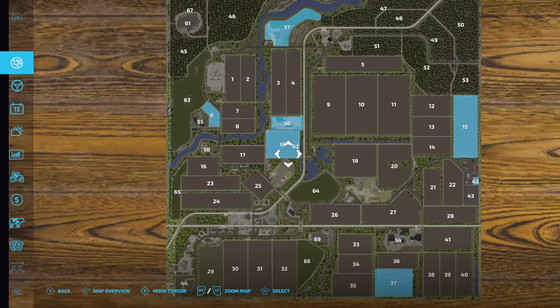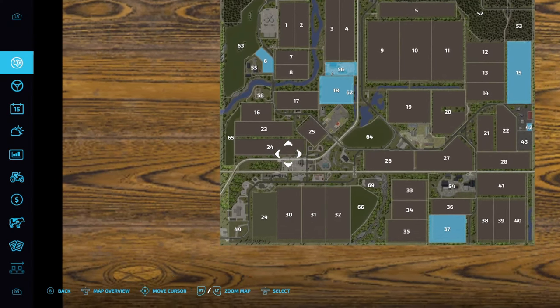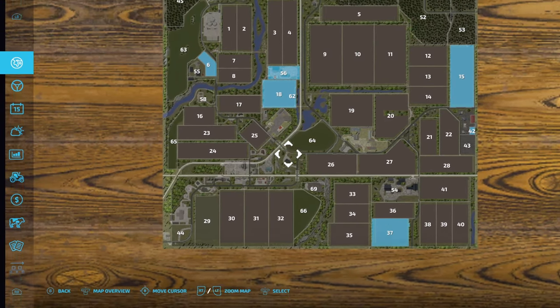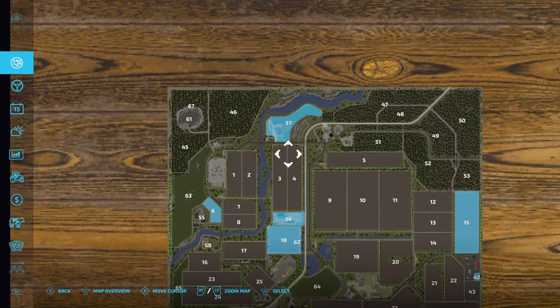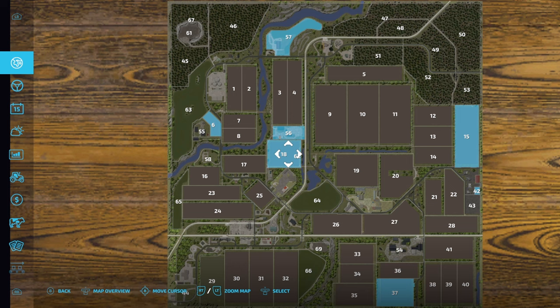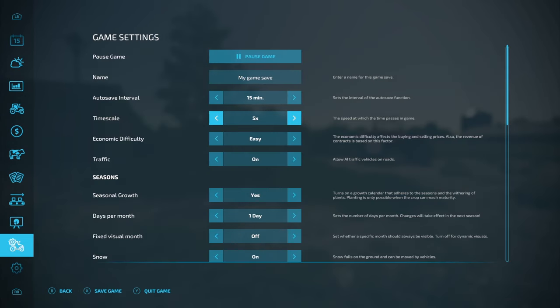This map is very interesting in that it has two train lines — one that runs down there and one that runs straight across the bottom. This may well also be a two-part series — a two-part look at this map. I am going to slow down time to times two just because there seems to be a lot to be done.